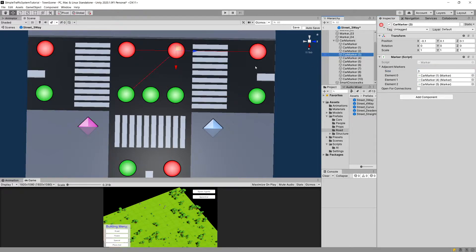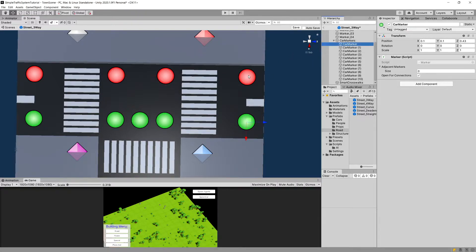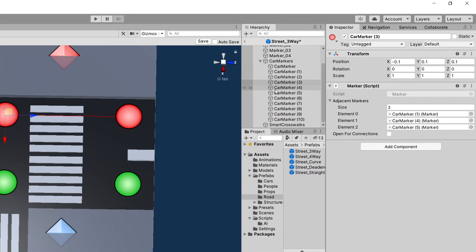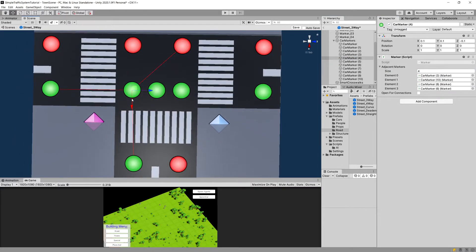I'm going to select car marker 3 and do the same. This marker at the center — car marker 3 — cannot connect backwards since the car travels on the upper lane in one direction. I'll delete car marker 1 from the first position, drag car marker 4 into position 0, car marker 5 into the next position, and reduce the size to 2. For car marker 4, from here we cannot travel diagonally or to the left — only to the right or downwards. I'll drag car marker 10 (center) to position 0 and car marker 8 (below) to the next slot, reducing size to 2.